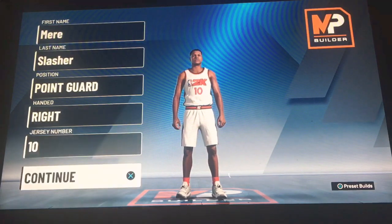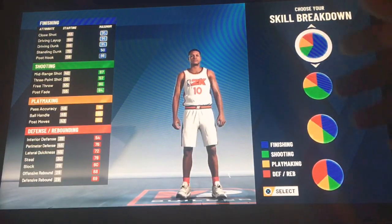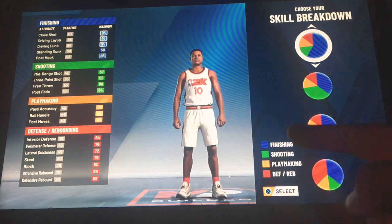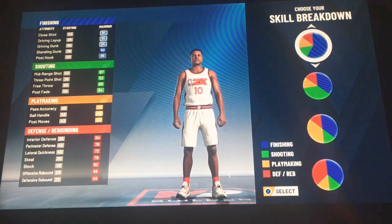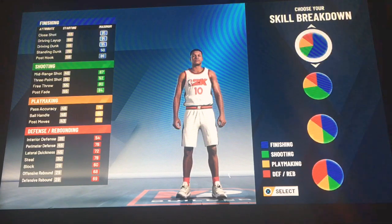My favorite jersey number — so this is where it gets a little tricky. The skill breakdown is where it breaks down the way you want to build your player. The blue is finishing and driving, green is shooting, yellow is playmaking, and red is defending and rebounding. I'm more of a playmaking finisher, so we're gonna find a good shooting, driving, and playmaking build.